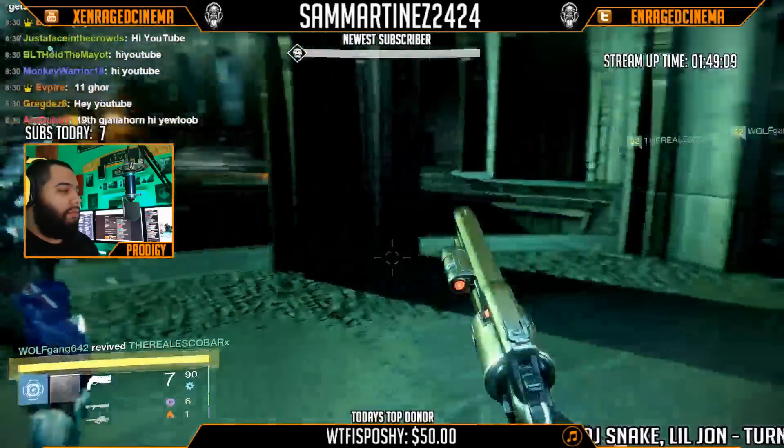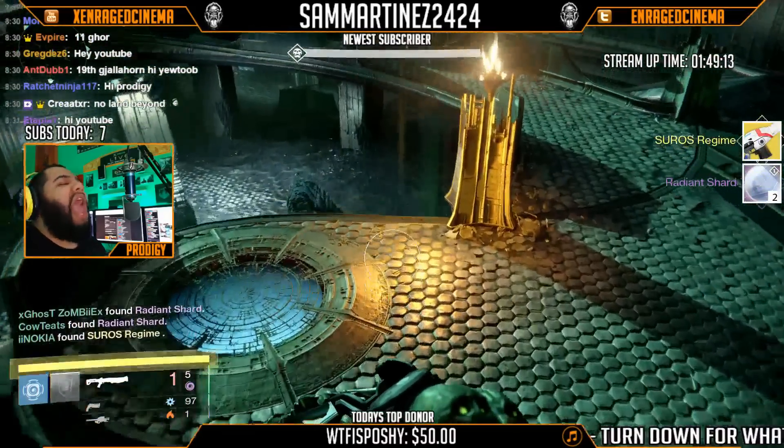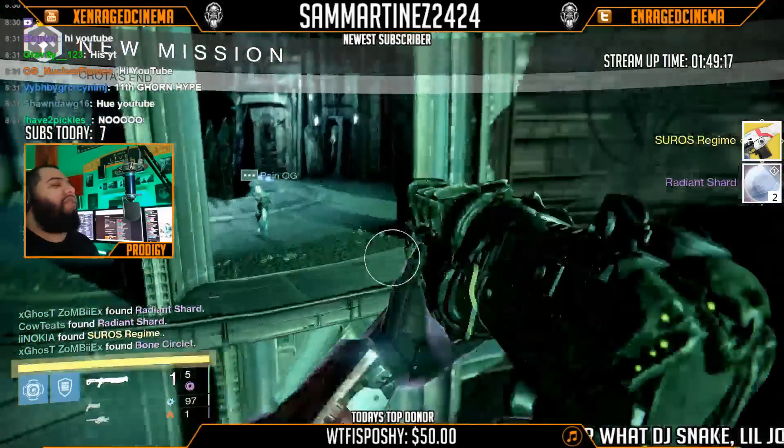Starting off with normal Deathsinger on Crota's End, we got the Suros Regime as the first exotic, and two radiant shards.